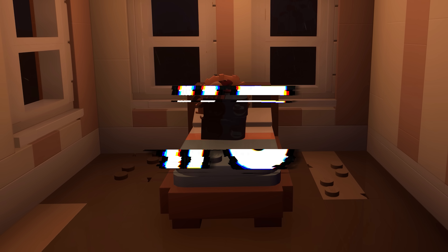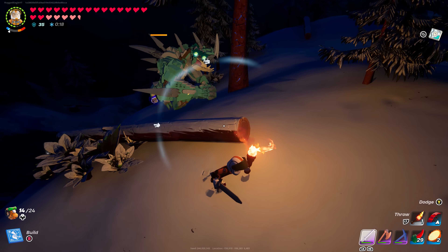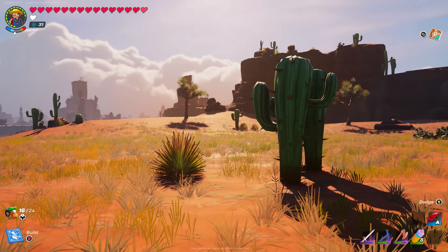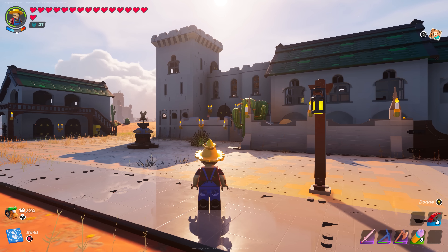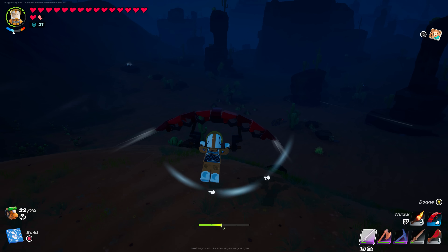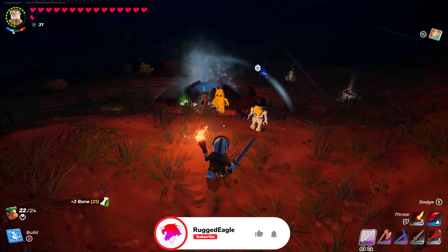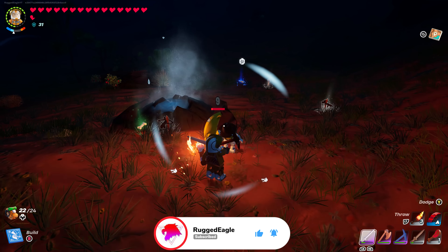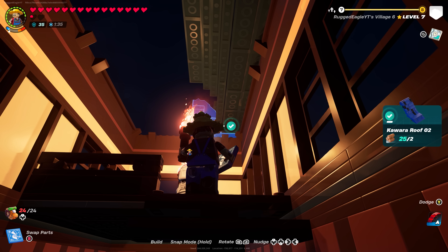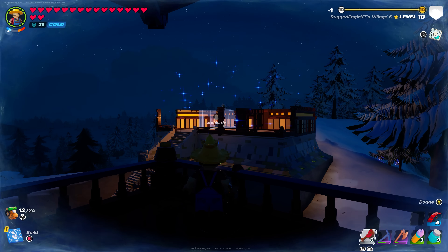Number 5: Not being able to go to sleep. There is a tactic where if you quit to lobby and load back in, it will always put your game at daytime. Sleeping inside LEGO Fortnite might be a little overpowered, but if they made it so you can only sleep inside your village, this would be perfect — because when you are trying to build and upgrade your village, it can get really difficult when it is dark and you cannot see anything.